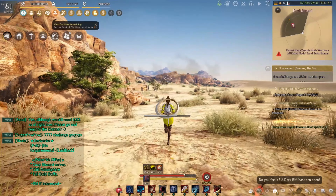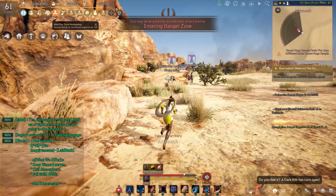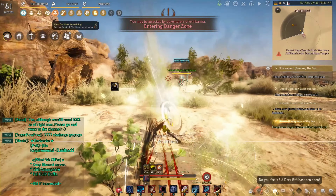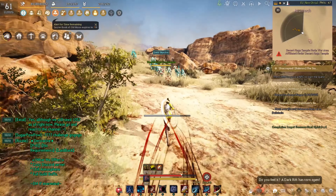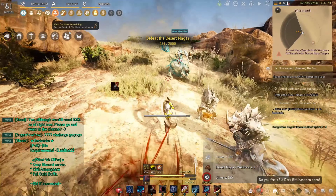So when you finally get here, the Marnie guy is right here — that's the Marnie guy. And then you know you're here because you see these mobs in this gap here. This is where you want to be.